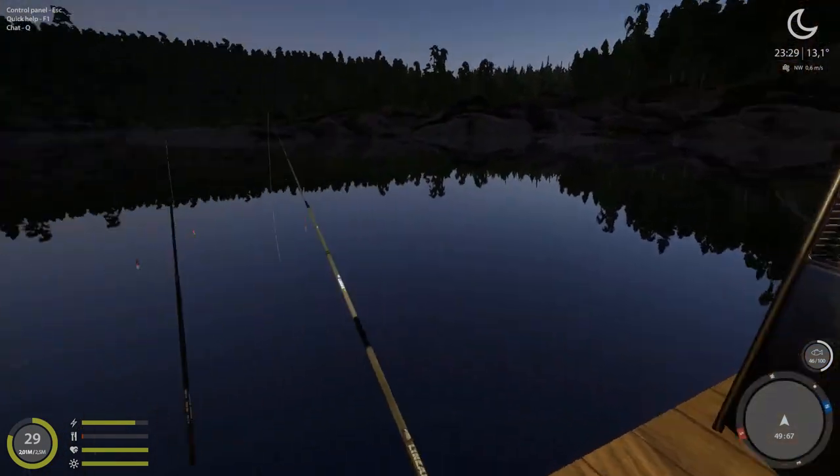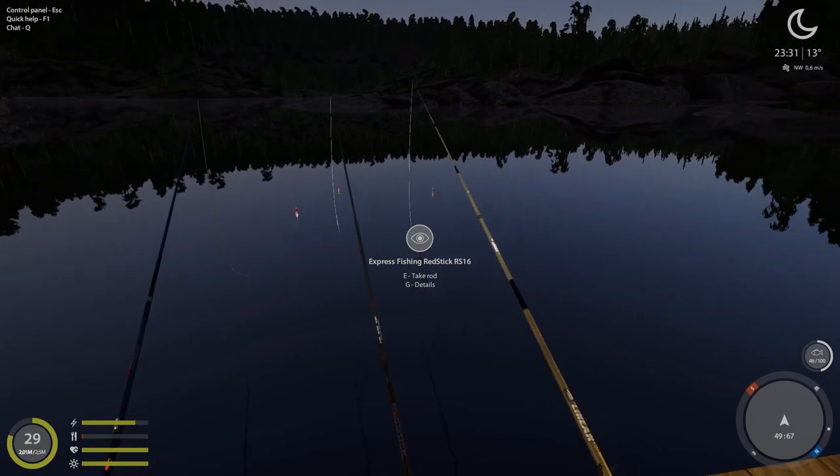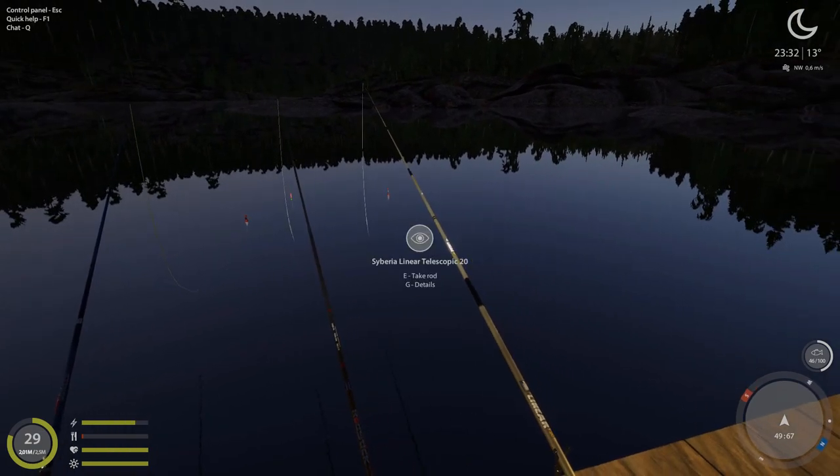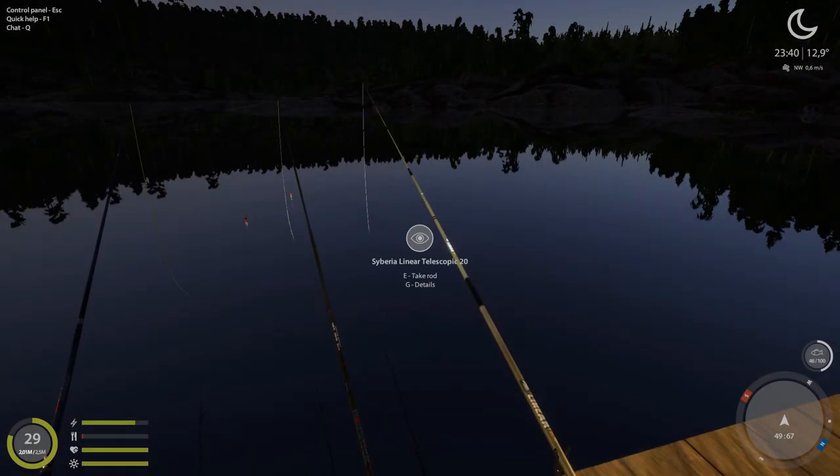I'm going to show you what I have here: simple float fishing with worms. We are back to the basics — fishing from the pier with worms, nothing fancy. I have a 6.4 leader on this, and on rod number two the same thing, size 16 hooks.